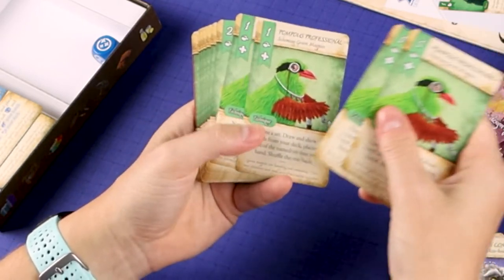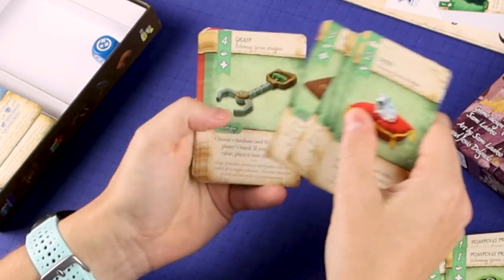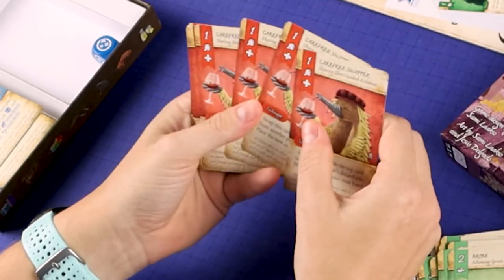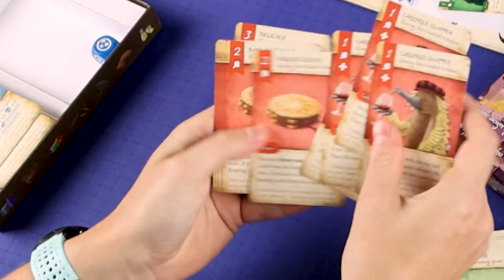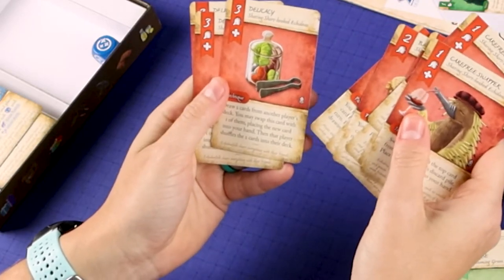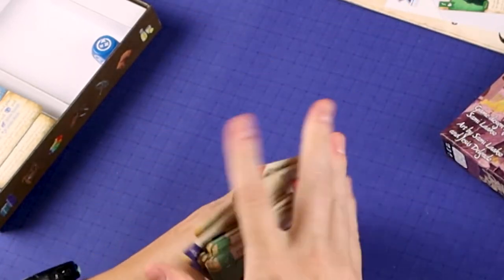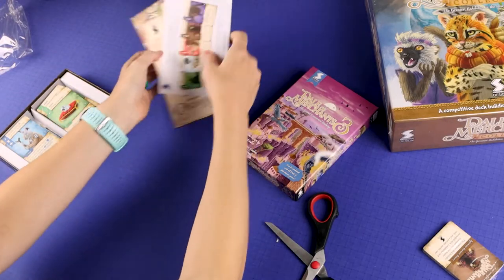Green magpies. Guys, these cards are just gorgeous. This is very, very high quality — high quality cards and the illustrations are great. We got some bugs in there. That is Della Merchants 3.